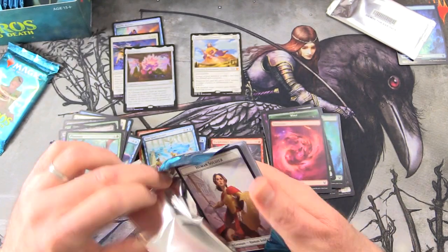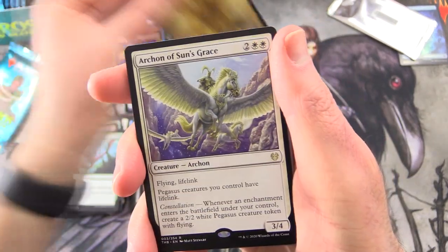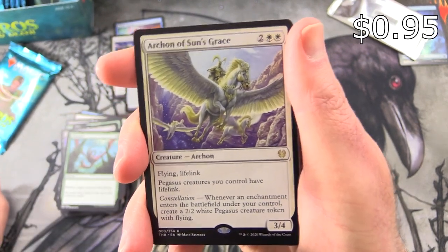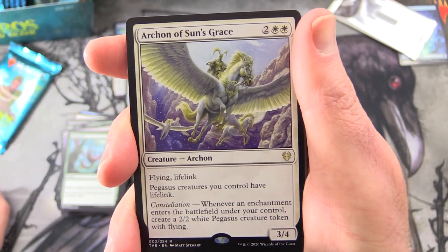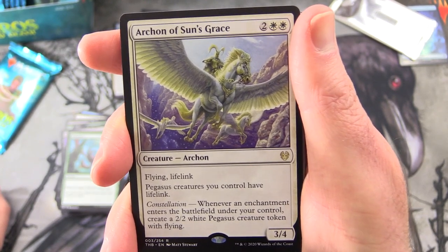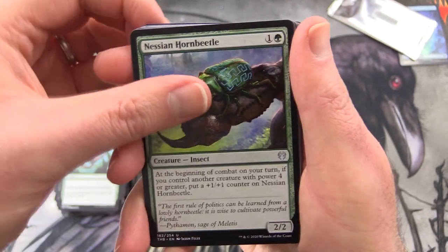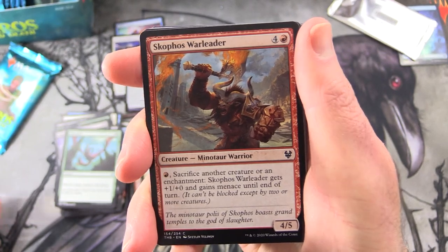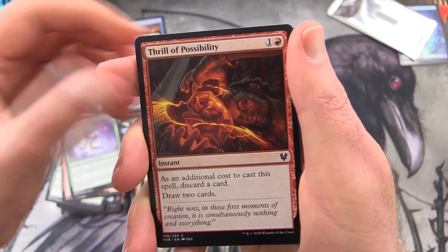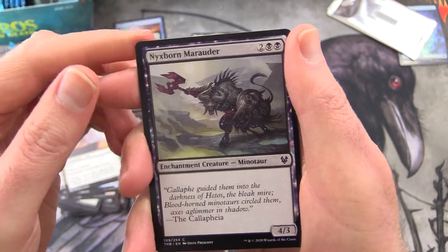Two packs left — I'd like to see another mythic here. We get a Human Soldier token and Archon of Sun's Grace — Creature Archon, 3/4 for 4 with Flying and Lifelink. Pegasus creatures you control have Lifelink. Has Constellation: whenever an enchantment enters the battlefield under your control, create a 2/2 white Pegasus creature token with flying. Commons: Nessian Horn Beetle, Inevitable End, Skophos Warleader, Sertessian Skirmisher, Thrill of Possibility, Captivating Unicorn, Brine Giant, Omen of the Forge, Indomitable Will, Nyxborn Marauder — another Minotaur — Setessan Training, and Bronze Sword.